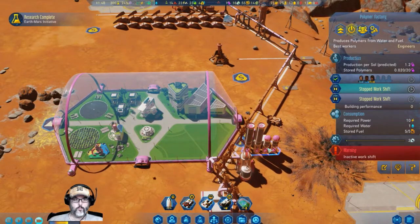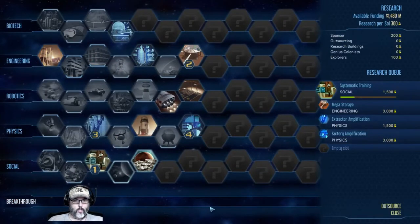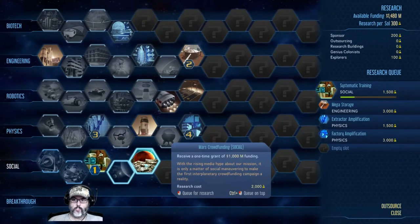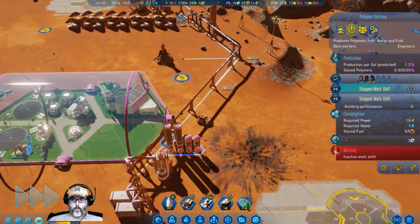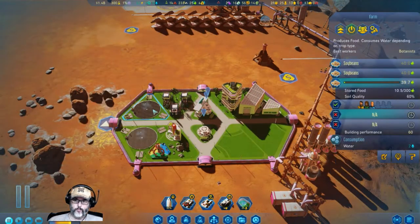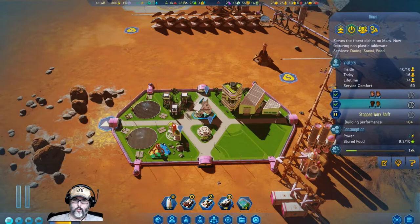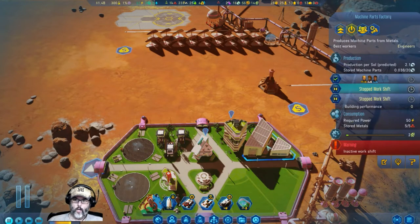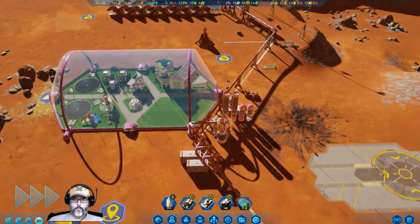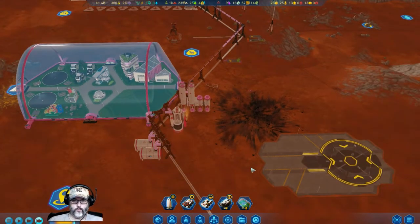Research complete! We finished the Earth-Mars Initiative, which bumps us to 300 research. We can get a billion dollars in funding — let's go ahead and do that. An inactive work shift — let's see what's going on. No — polymers are fine too. You're good, awesome.